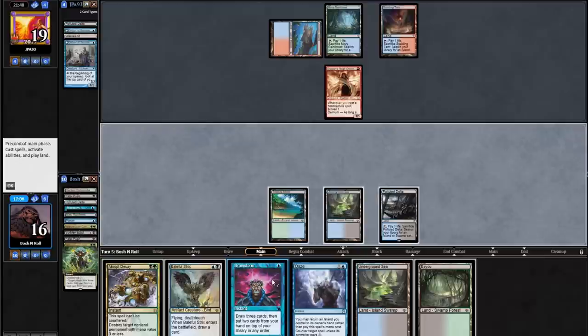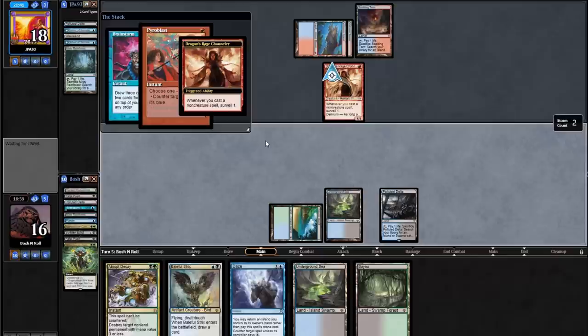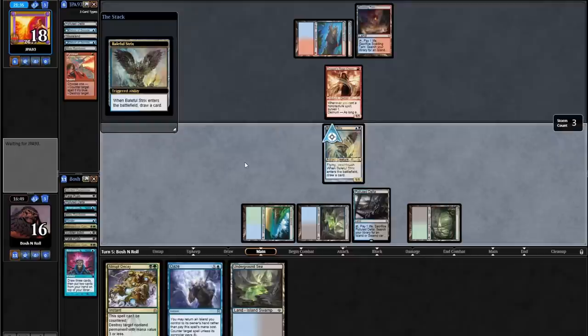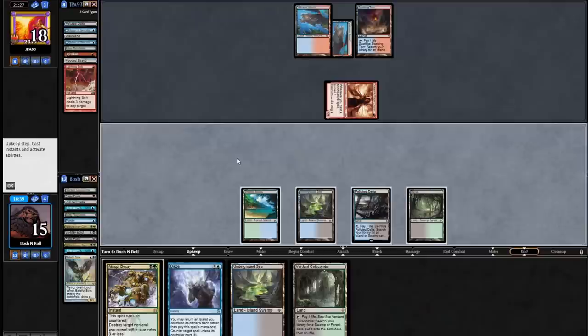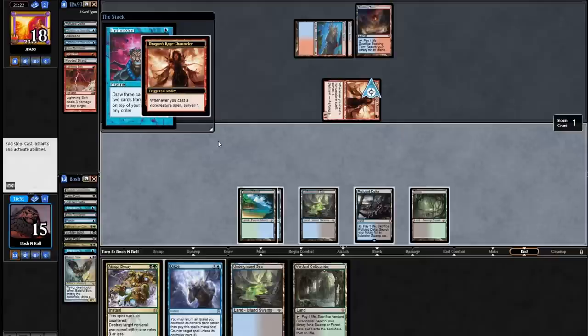I can afford to Brainstorm here — I have enough lands to send one away. Are we getting Pyroblasted? Not a huge deal — my hand's full of gas. Pyroblast is countered. I'm going to cast Strix here. The Abrupt Decay can cast anytime, so I just want to get this creature into play, make them spend a removal spell on it, get a two-for-one. I got my two-for-one. They get in with their 1/1. Dragon's Rage Channeler — I've been seriously unimpressed with it.